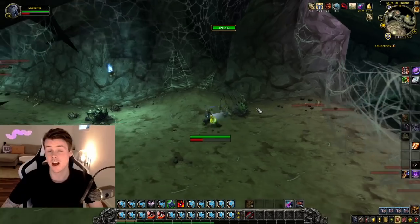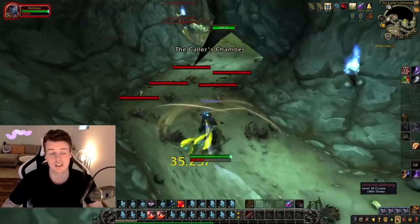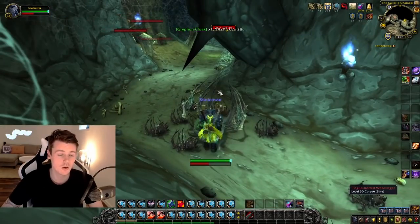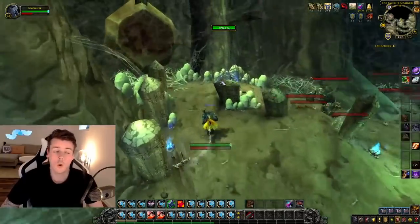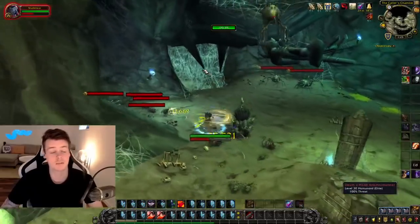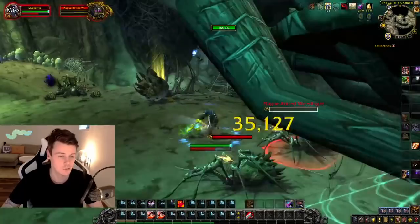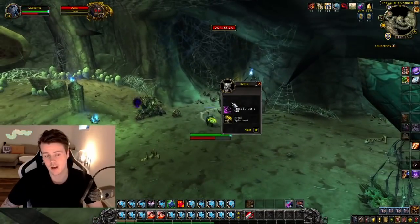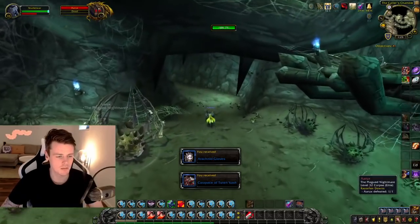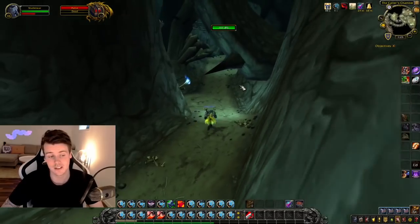The first chest spawn point is right here in this room. It can spawn, doesn't have to spawn. But the cool thing about RFD is that it's swimming with chests — there are so many chests in the dungeon. I would recommend you to bring either a rogue or a toon with engineering, inscription, or blacksmithing — any profession that allows you to open up chests — because the chest can be locked. You always play when you click this gong thing and it's going to spawn the big spider boss, and you have to kill him to continue in the dungeon.